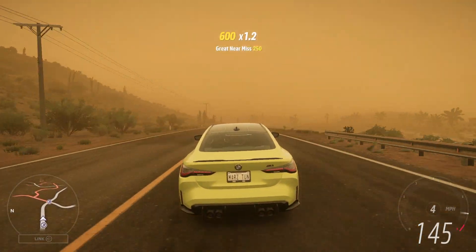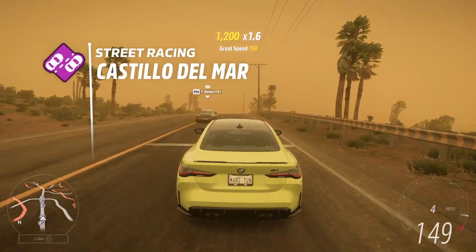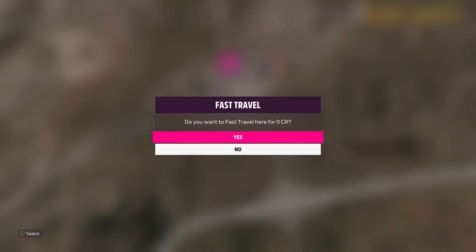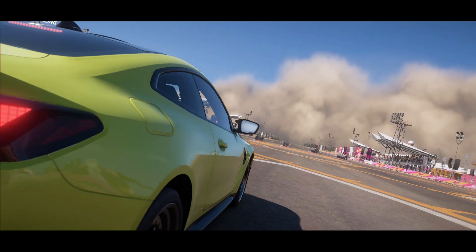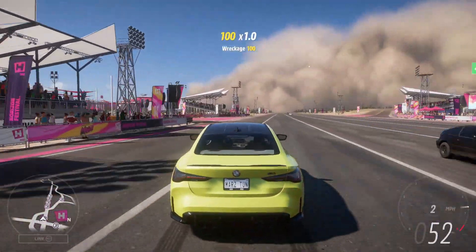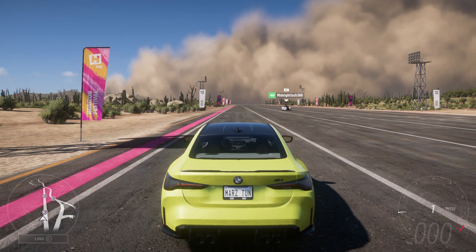One recommendation I suggest is to take off that little wing to reduce some weight – even though it looks good on the car. Let's fast travel; that sandstorm was huge. Let's go to the quarter mile. This is a quarter-mile car, but if you want to use more than four gears it's simple – just apply the same gear numbers with more gears like a six-speed. I'm in solo so there's a lot of traffic, but the quarter mile is right over here at this pole.